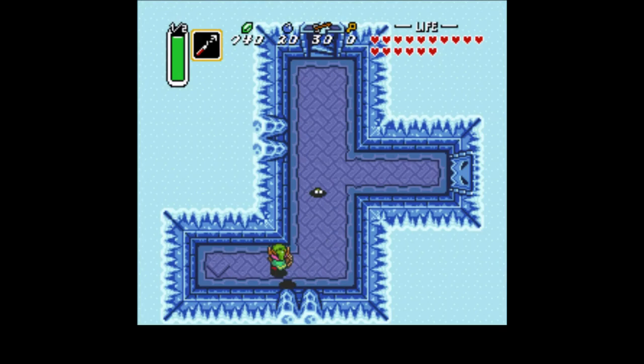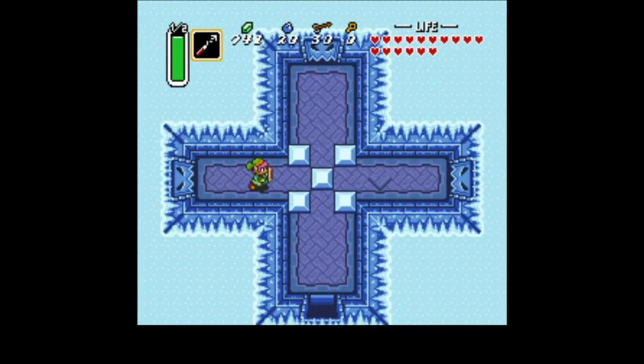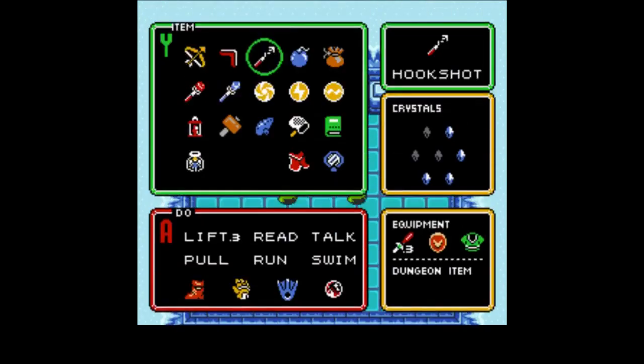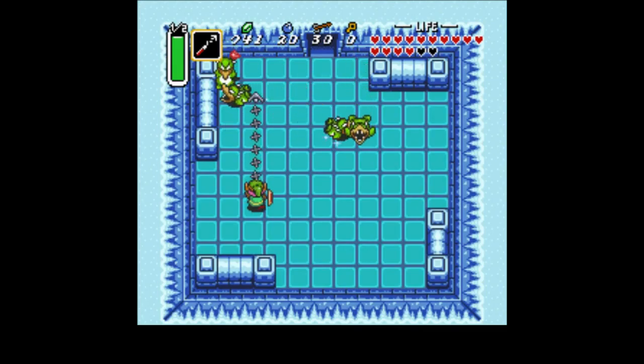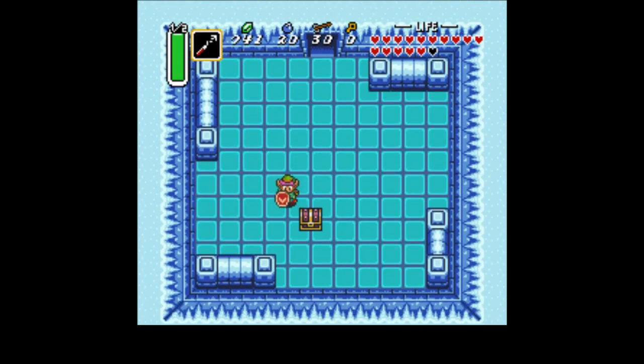This dungeon is a bit of a maze. If you do the sixth dungeon first, you can actually bypass a large portion of it. But the sixth dungeon hits really hard because they expect you to have the upgrade from here. I just sort of want to show this place off and do it the normal way, and if I had the other item, I'd be very tempted just to skip.